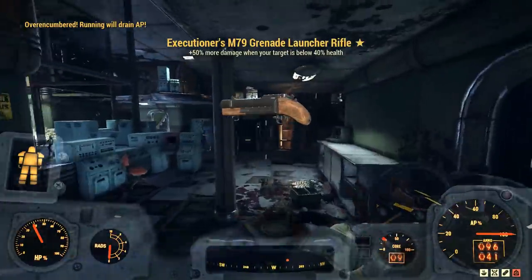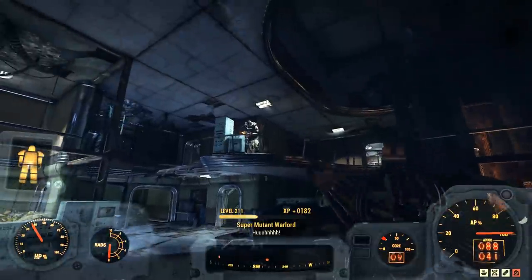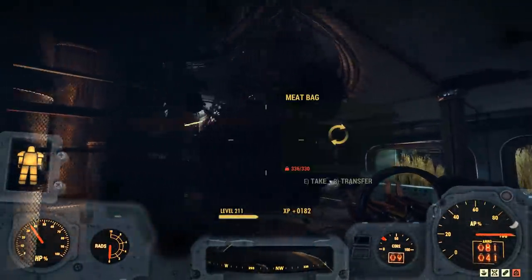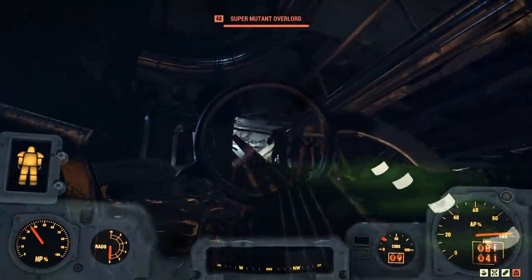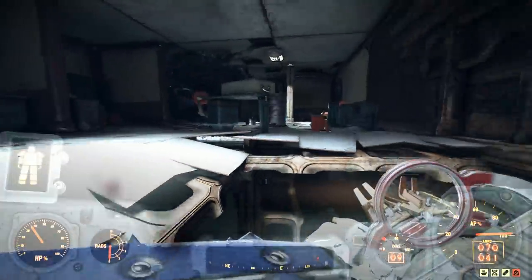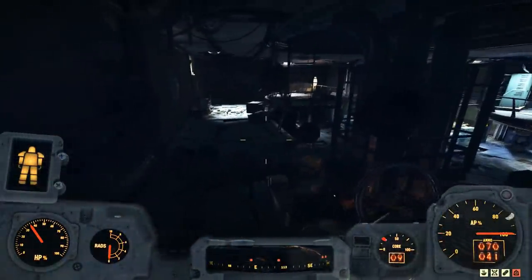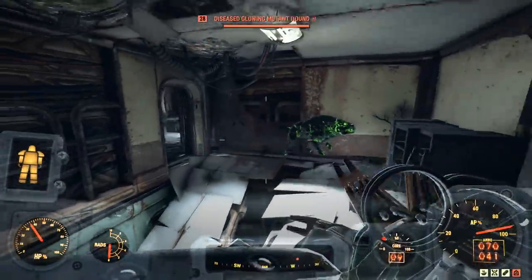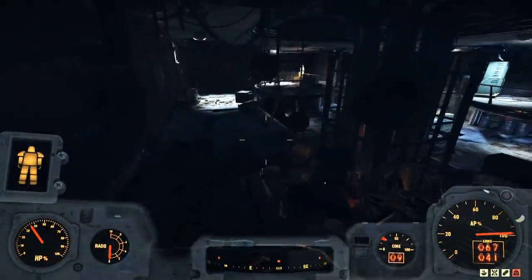That's not actually a bad drop, and now I'm over capacity because calibrated shocks — they're not as good anymore, because you get less carry weight out of those combined with your backpack, which is a little bit annoying. Calibrated shocks used to be what I used to haul lots of supplies, but now it's basically the opposite. So power armor ends up sort of being dead weight if you're not actually using it for any perks or anything like that.